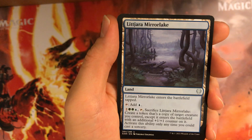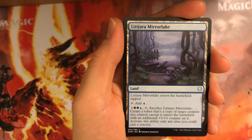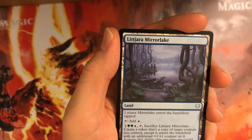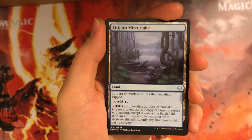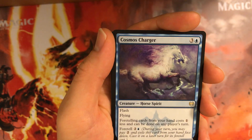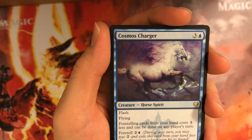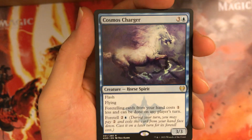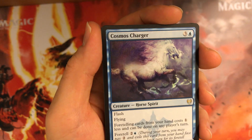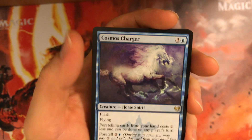Litjara Mirror Lake — the green-blue activated land. A little weaker since you need a board in order to do something with it, but it does copy your best creature, unfortunately at sorcery speed, but still good. Just such a low cost to put a land in your deck — I like this cycle. Cosmos Charger is the rare. A 4-mana 3/3 with flying is great; give it flash, give it a relevant ability. Blue has a lot of foretell cards, and this is meant to be in a blue-white foretell deck. This card's great — you can get it out on turn 3 most of the time. This card's a beating.